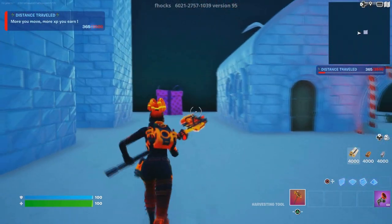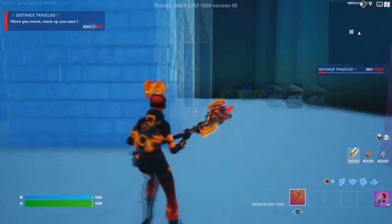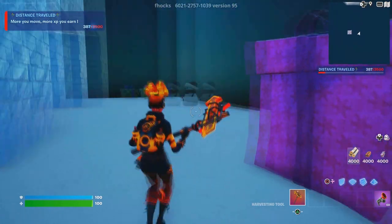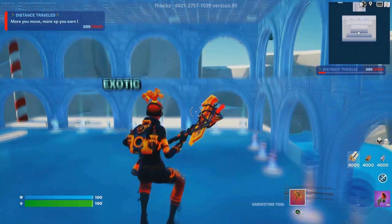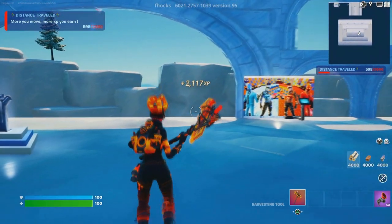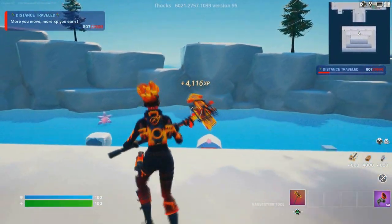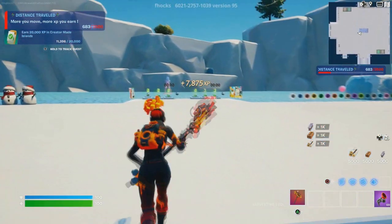Once you turn left, you're going to see a purple present — you cannot miss it, it is literally right here. Press the button for the secret insane XP glitch method and there you go — you'll rank up and get a good amount of XP.